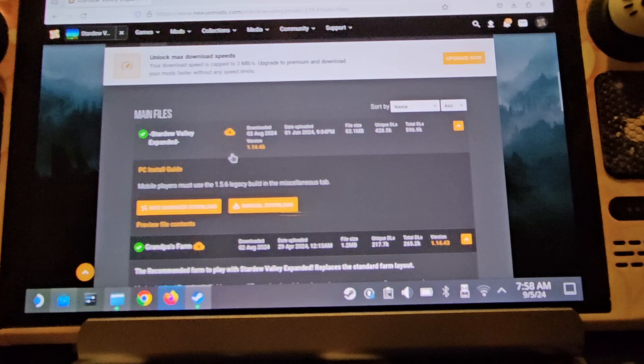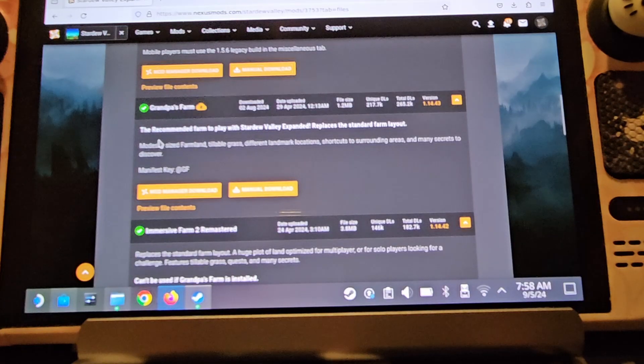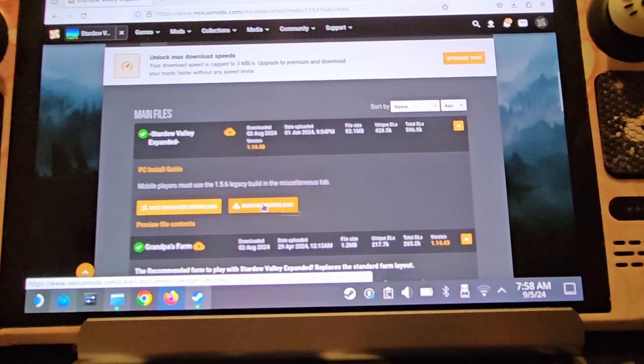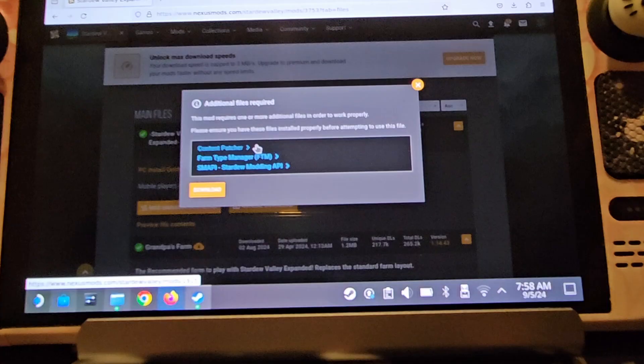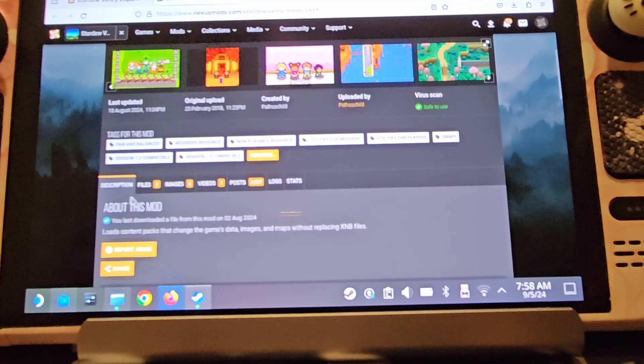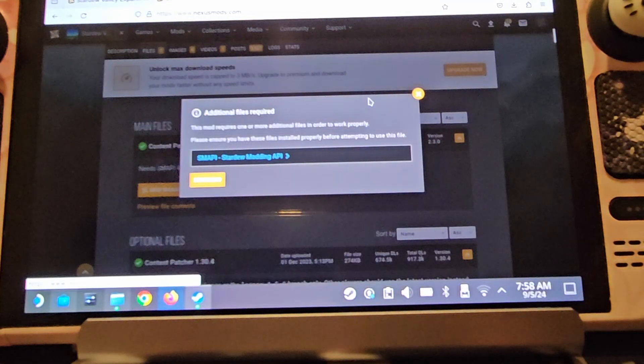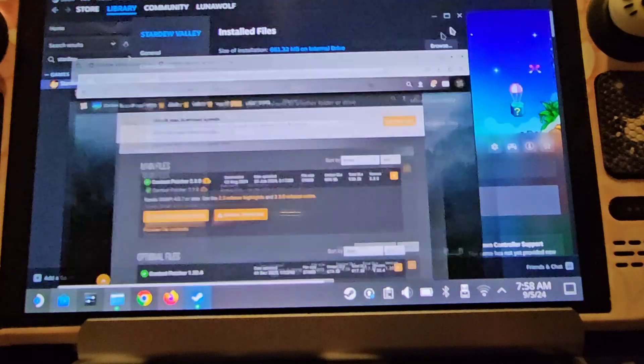So this is Stardew Valley Expanded — go to Files and here is the most recent PC version. It will also give you some options of things to play with it, so the recommended farm to play with Stardew Valley Expanded is Grandpa's Farm, which I have. Again, click Manual Download and it will tell you what you need to run this mod — it's saying you need Content Patcher, Farm Type Manager, and SMAPI. Just click on each one, hit Manual Download, and download them the same way.